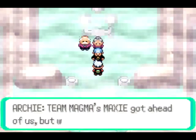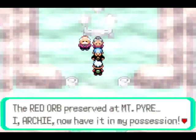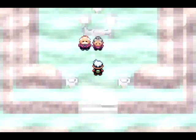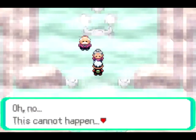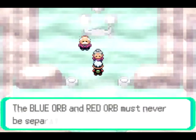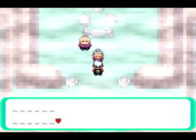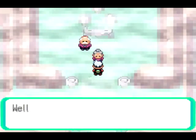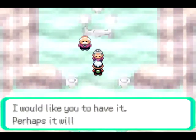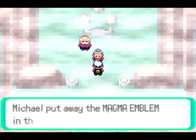Team Magma's Maxi got ahead of us but we also got what we wanted — the Red Orb preserved at Mount Pyre. Archie says: 'I now have it in my possession — now we can bring our ultimate objective to fruition!' Oh no, this cannot happen. Not only the blue orb, but even the red orb has been taken. An elder says the blue orb and the red orb must never be separated — they belong together. We got the Magma Emblem and put it away in the key items pocket.